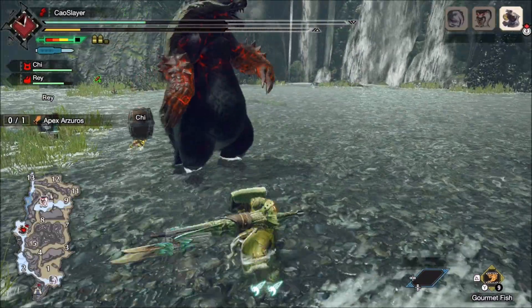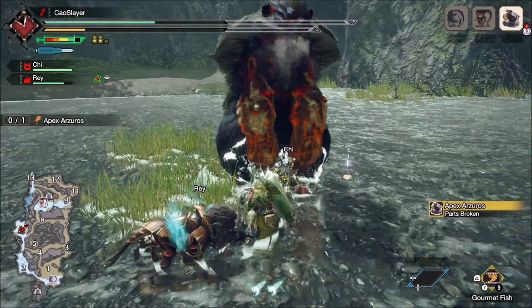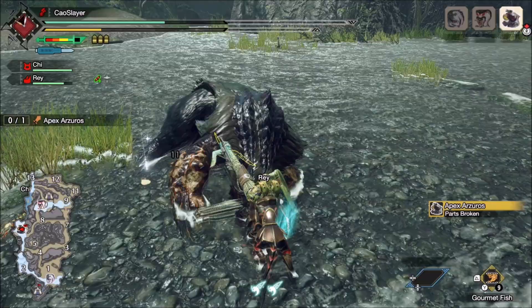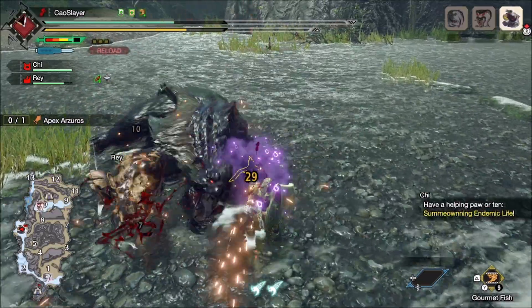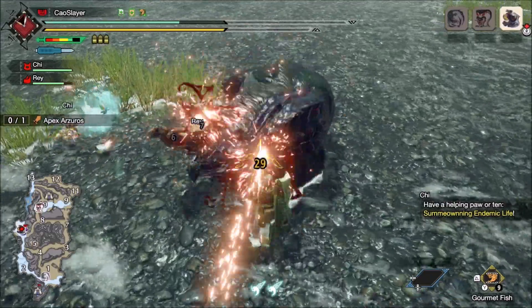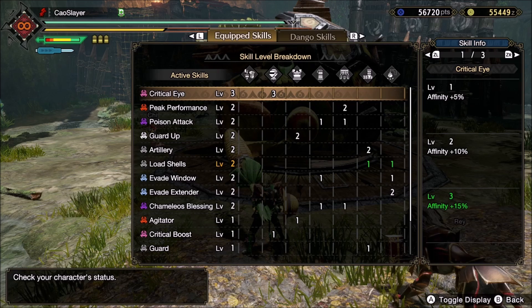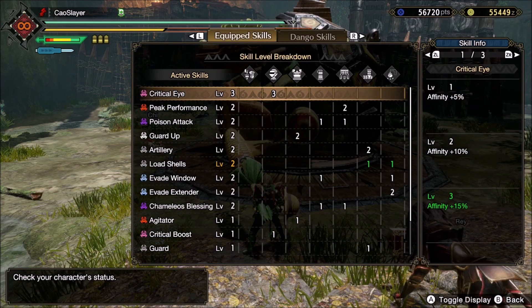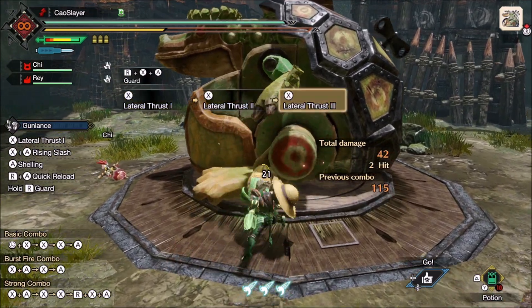Mind's Eye in Monster Hunter Rise is one of the worst explained and most underrated skills in the game. In previous games, Mind's Eye only prevented bounces on hard parts — that was all. But in Monster Hunter Rise, it is different. It gives you up to 30% extra damage when hitting hard targets. But the game fails at explaining what a hard target is. A lot of people misinterpret it as activating whenever your weapon would bounce, but that is not true at all.